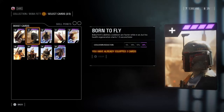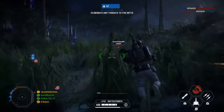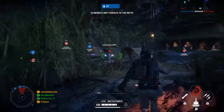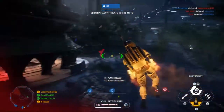One other card worth mentioning, especially for Galactic Assault, is called Born to Fly, which decreases the cooldown of all his abilities by 20% while he is in mid-air. However, the downside is that his health regeneration starts 1.5 seconds later. Because of this I find that drawback too much of a hindrance given Boba's low health regen already, but it's worth trying so let me know if it works for you.